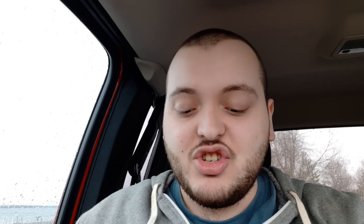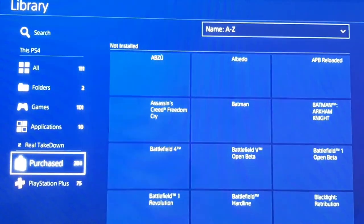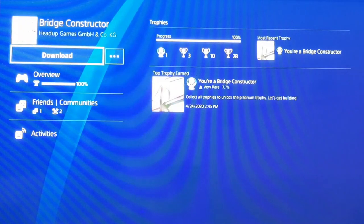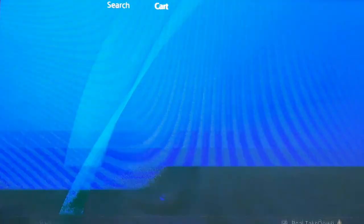I also deleted any games that I recently beat and platinumed, because I know I'm likely not going to play those either. If you delete a game and later change your mind, you can re-download it. For digital purchases, go to your Library, then Purchased, find the game, and re-download. For physical disc games, just put the disc back in your PS4 and it will start re-downloading.